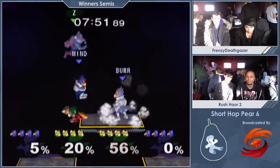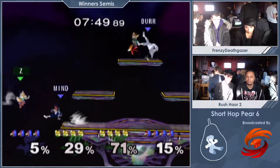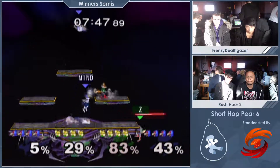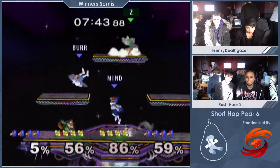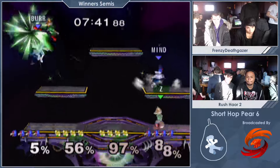Look at this — both Falcos are just getting comboed. It's crazy. You just win neutral once and Falcos go crazy. A Falco at 0% — just win neutral at the same time, separate them, win the neutral interaction, and then destroy them.